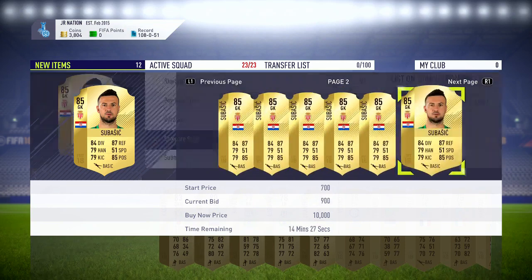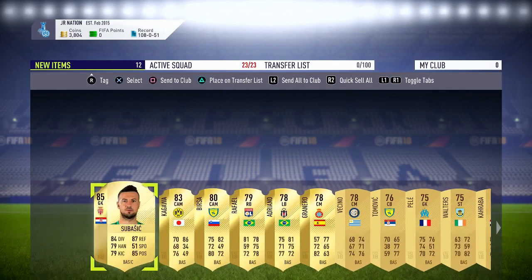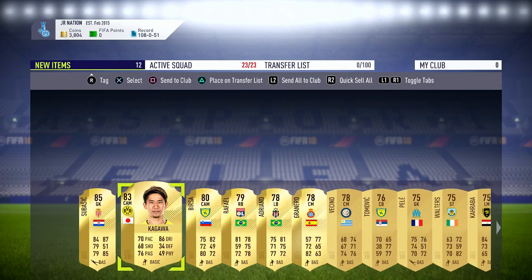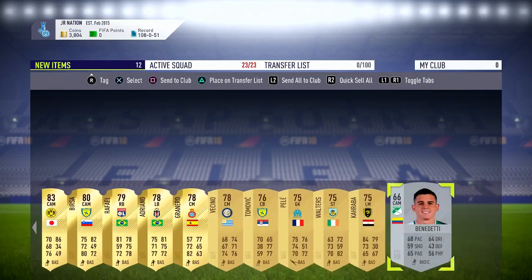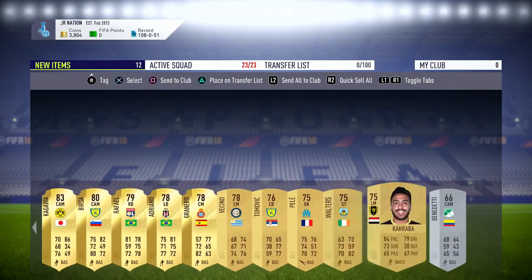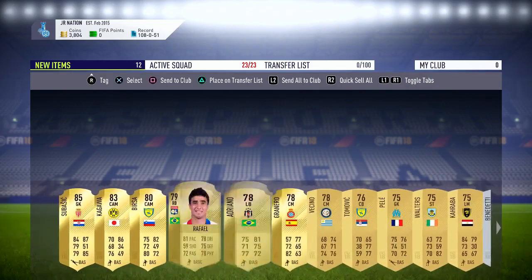I didn't make my coins back but Kagawa goes for 6k though. At least he goes for a little bit, but I didn't get back what I put in. My pack luck is crap.